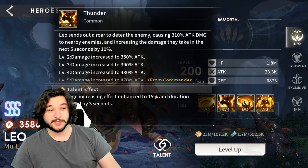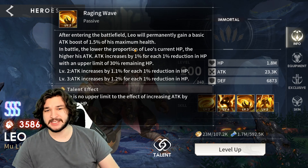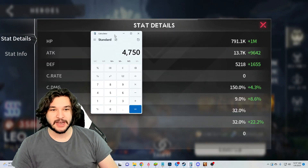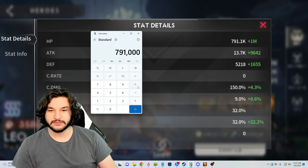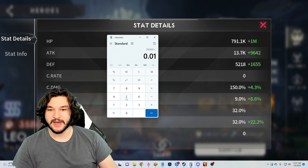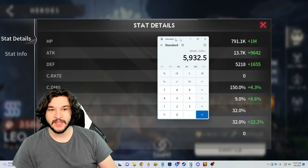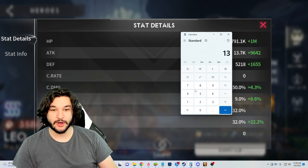The first thing to look at is this passive — we're getting attack based on 1.5% of his maximum HP. Looking at his base HP, the main stats give us 50% of HP. He has 791,000 HP, and multiplying by 0.5 gives 395,000 HP from the main stat. Multiplying that by 0.015, we get about 5,932 attack from HP. Comparing that to 50% of his attack stat gives us roughly 6,850.